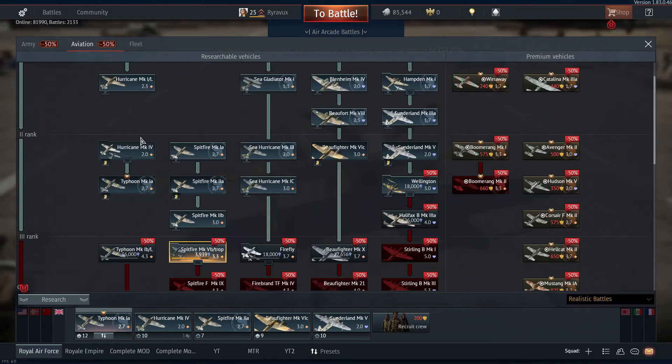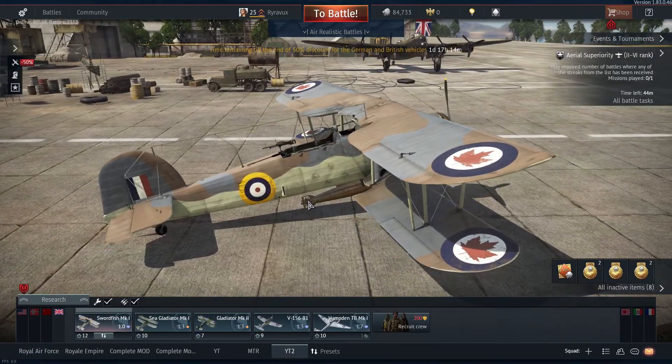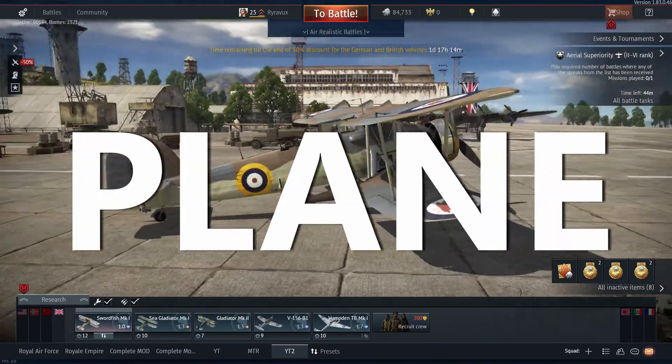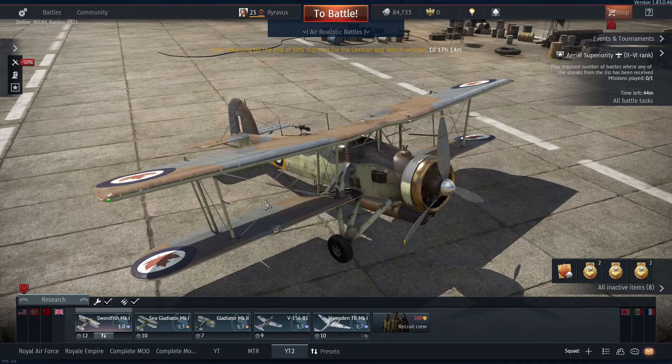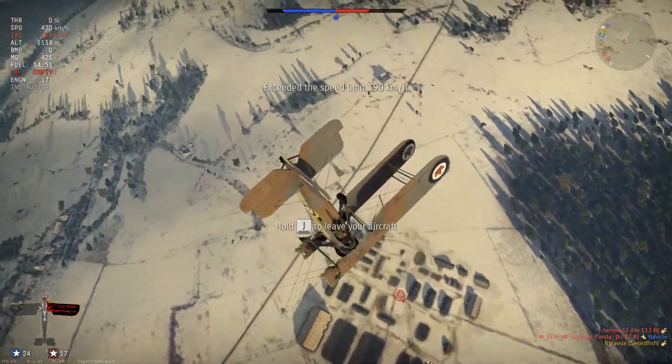If you played the British Aviation Tech Tree, then you probably know what I'm talking about. The Swordfish Torpedo Bomber. The worst plane in War Thunder. If you can find a plane with worse stats than this one, please let me know, because this plane sucks.